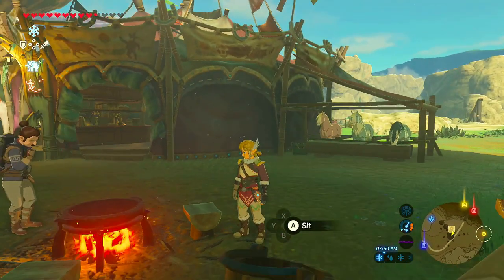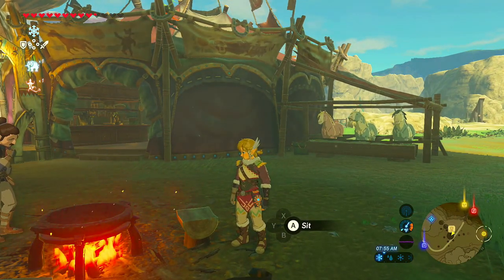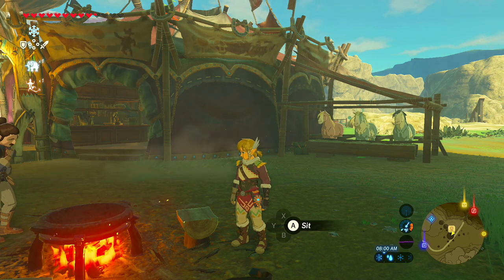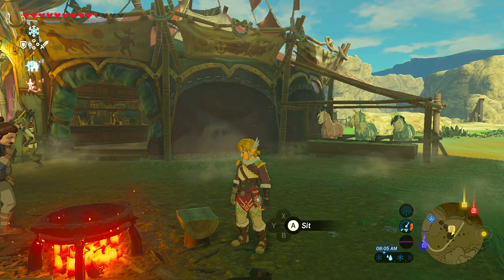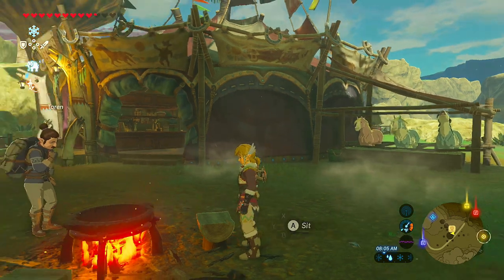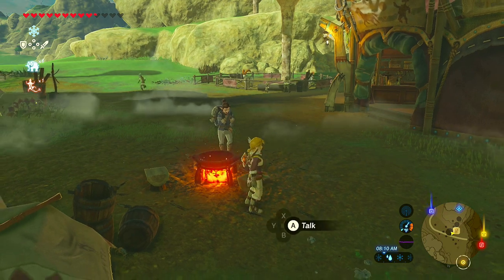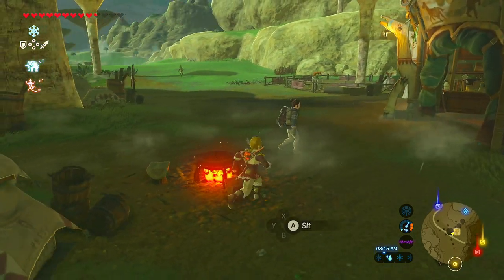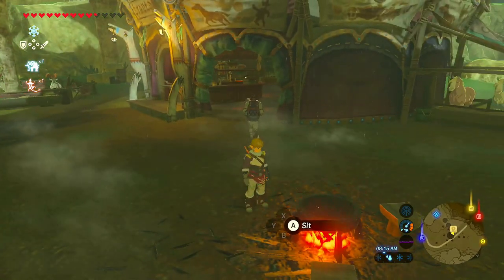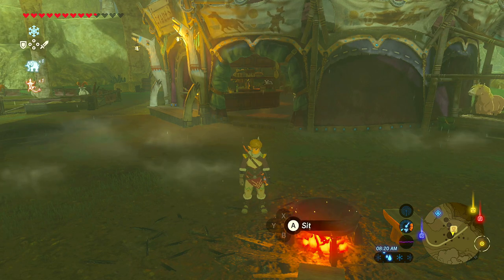There are only two different things you can cook in Breath of the Wild: dishes and elixirs. The easiest way to start is to find a campfire. There are campfires in every stable you find, and you'll also find some random ones — like the first one right next to the Shrine of Resurrection.